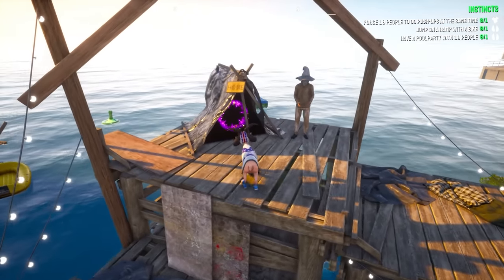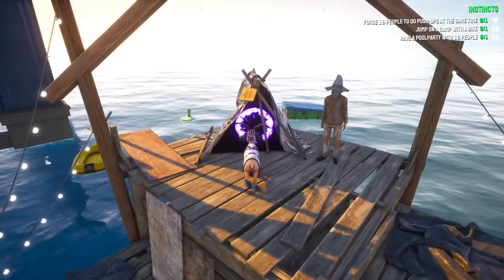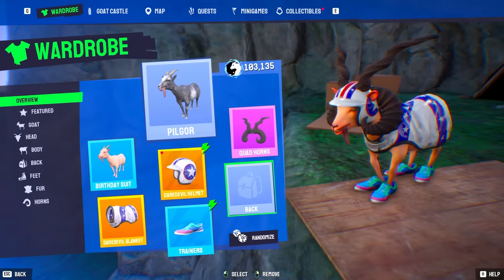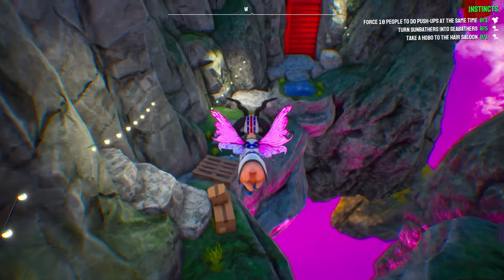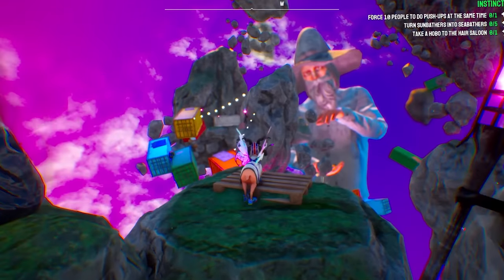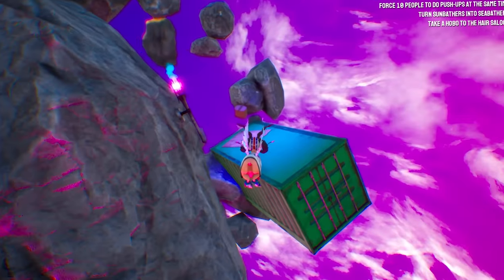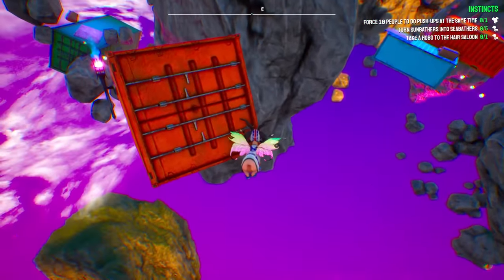I haven't seen my hobo buddy in a while, but apparently he's hiding one of the headgears inside his portal. Let's go inside. All righty champ, where are you hiding this thing? I think I need some wings. Let's just go with the pixie wings — they all work the same. Where is this headgear I'm missing? Maybe it's over that way. We'll head over here to the right. Oh, this isn't it — this is how we get back.